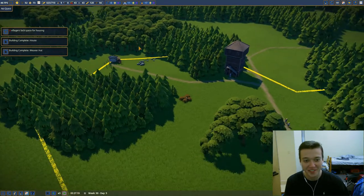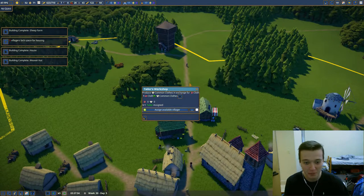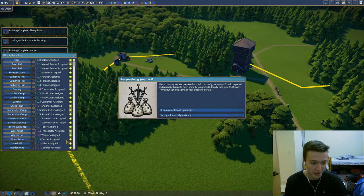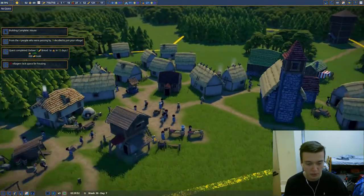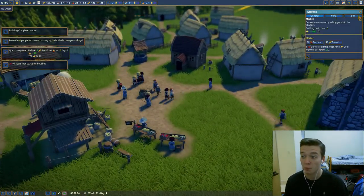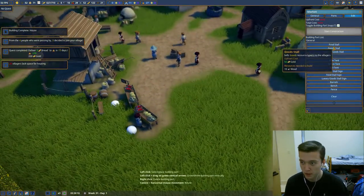They finished the clothing hut and the weaver hut before they even finished the sheep farm, but they're all done. I assigned a tailor but I can't assign anybody else — three people decided to join my village. Come on, let's bring in some sheep people! I want more stuff. We need to expand our market also. Where's our good stall? Wrong button again — good stall, we're going to place you right here.